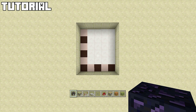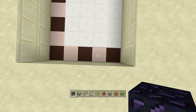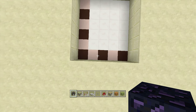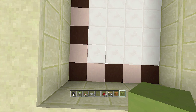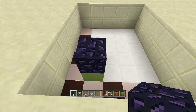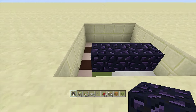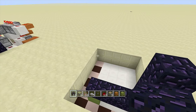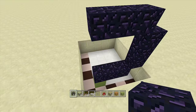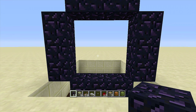Once you have your five by six spacing, dug down two, and gathered all resources, come to the bottom left corner — this will be your wall. Count up one block and over one block, then place a block with obsidian on it. Come over two more blocks and place three obsidian on the floor, three obsidian going up, three obsidian above the top, and three along the side. There is your nether portal.